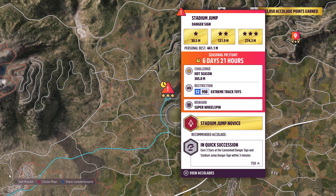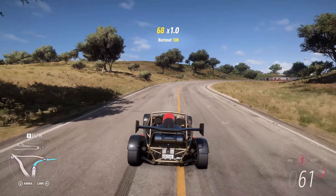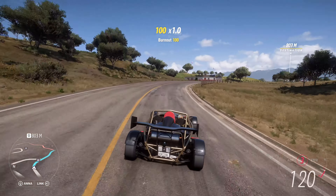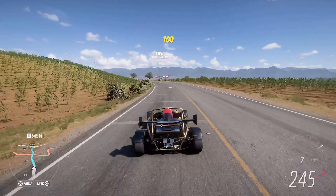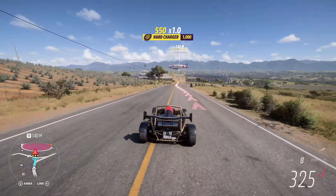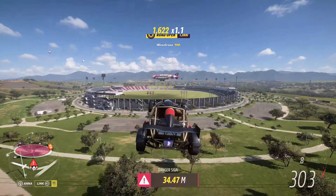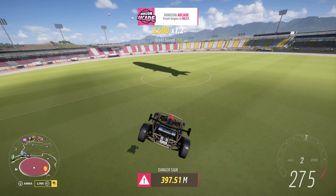With no other event standing in our way, it's time for the PR stunts, starting with the Stadium Jump danger sign — 365 meters in any S2 extreme track toy. One of the cheapest options is the Aerial Atom, but many others can easily do it too, as long as you start from about 1 km away up north and avoid the traffic while hitting the ramp at over 290 km/h to get past the minimum distance. Other cheap options are the Mosler, Radical, and Ultima.